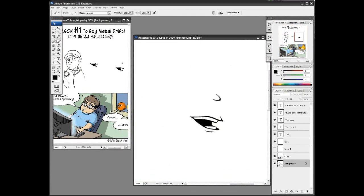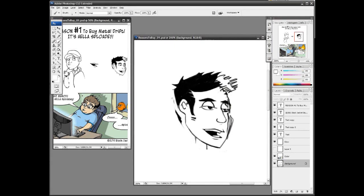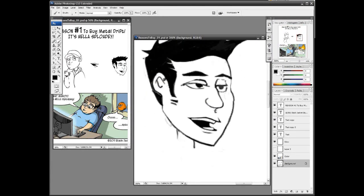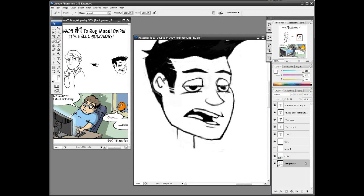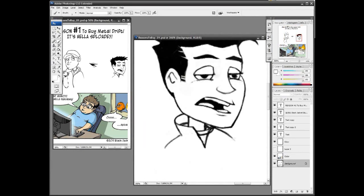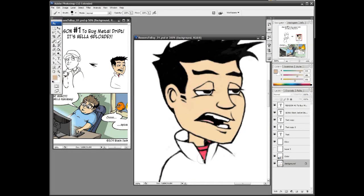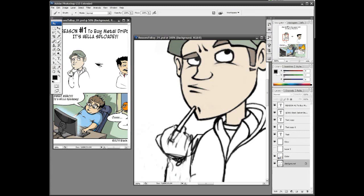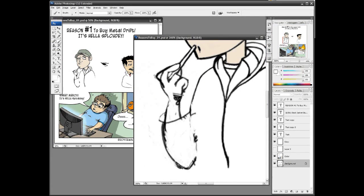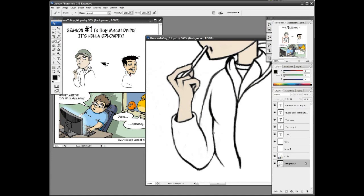My name is Weston — I should have said that up front. I'm the artist who worked on Metal Drift and the lead artist at Blackjack Studios. My partner getting put together right now is Brian — he's the engineer who does all the magic ones and zeros under the hood. We're both co-designers, sharing design roles, and then I handle the art and he handles the programming.